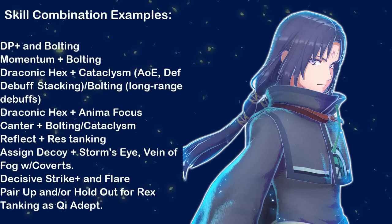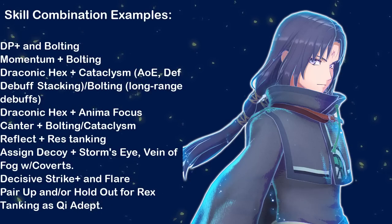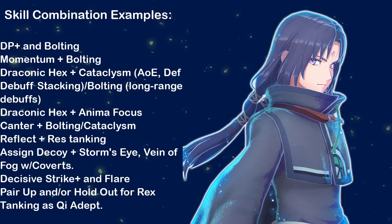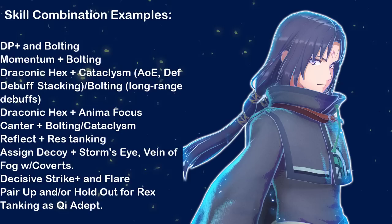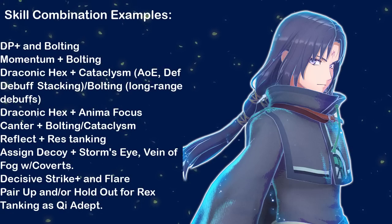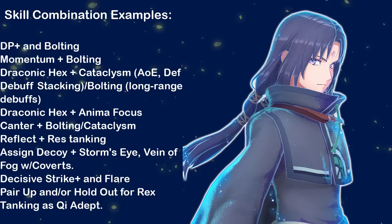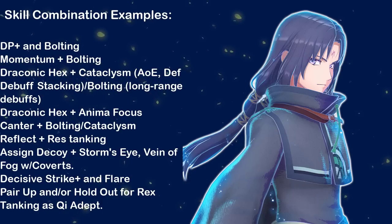Here are some skill combinations for Sorin: Divine Pulse Plus with Bolting; Momentum Plus Bolting; Draconic Hex Plus Cataclysm for AoE and defense debuff stacking; Bolting for long-range debuffs; Draconic Hex and Anima Focus; Canter and Bolting or Cataclysm; Reflect for general res tanking; Assigned Decoy for the Storm's Eye user, especially with Lin next to him; Assigned Decoy plus Vein of Fog with Coverts; and Decisive Strike Plus with Flare. And of course, Pair-Up and/or Hold-Out for Chi Adepts for Rex tanking.